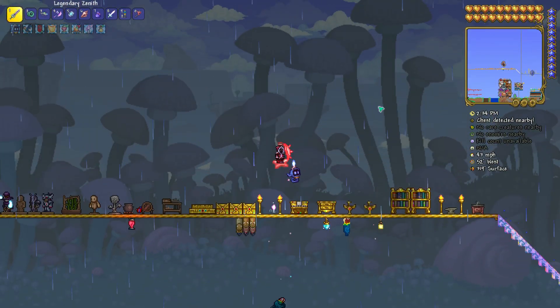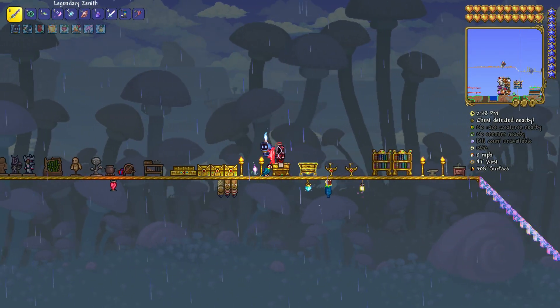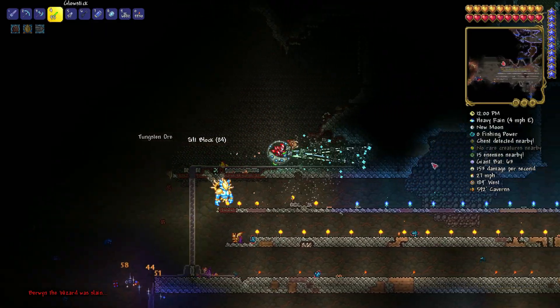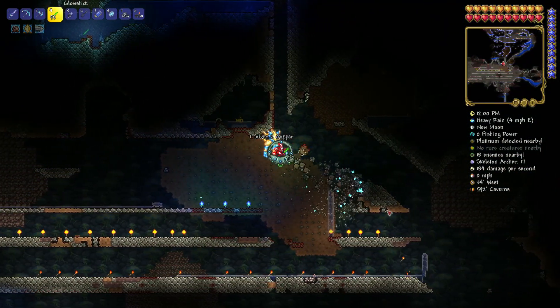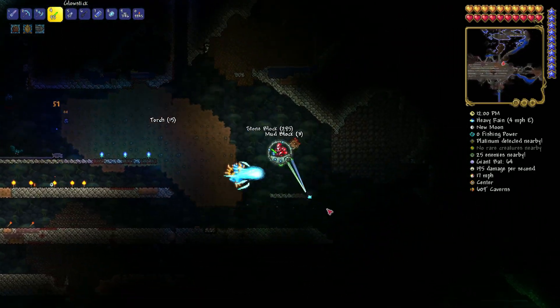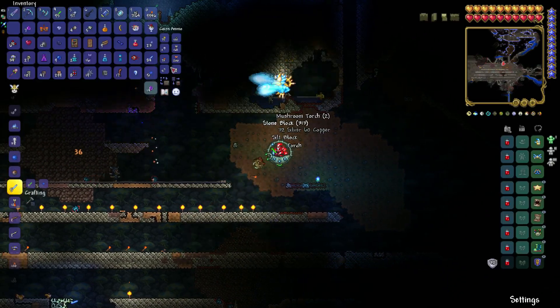The second step is you have to find mimics underground while exploring. They can be any type, but specifically a mimic from a wooden chest, a mimic of a golden chest, or a mimic of an underground chest — the purple one. When you see one of those mimics, you have a 16.67% chance of getting a Philosopher's Stone.